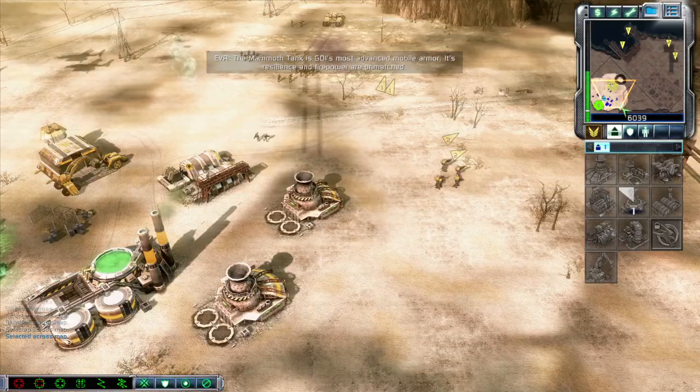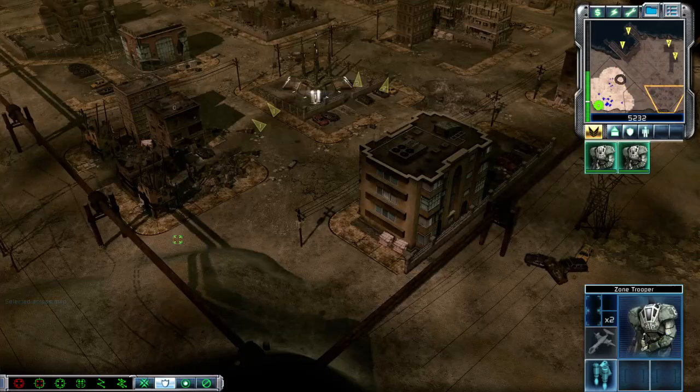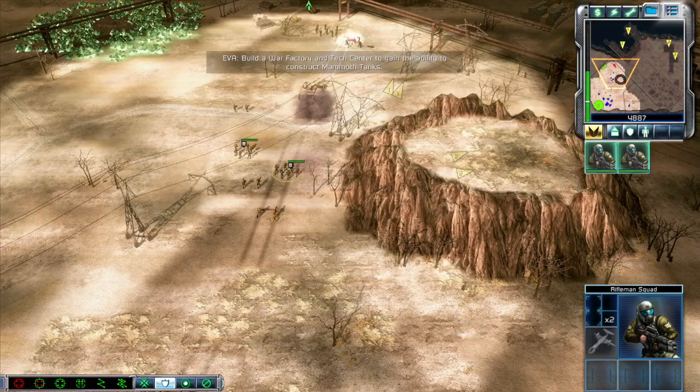The Mammoth tank is GDI's most advanced mobile armor. Its resilience and firepower are unmatched. New construction options: build a war factory and tech center to gain the ability to construct Mammoth tanks.